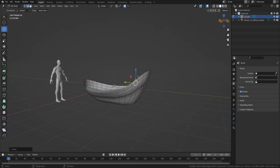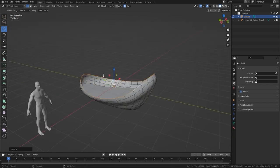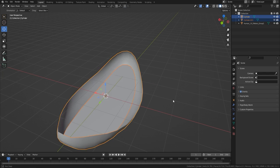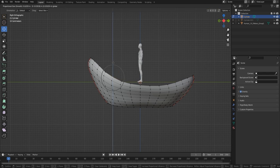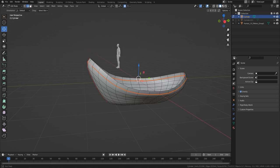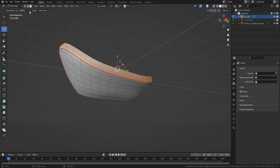Once I'm happy with the shape I play around a bit more — pulling up the front, and once I'm done with the shape, I split the boat straight down the middle. The reason I do that is so I only have to work on one side; I can mirror the other side, which makes it very easy.